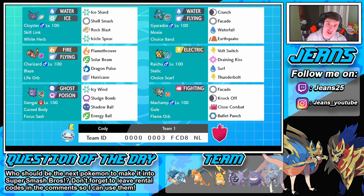Then we have Gyarados with Moxie and Choice Band running Crunch, Facade, Waterfall, and Earthquake — you don't really see Earthquake on Gyarados too much. Then we have Raichu with Choice Scarf, a great Pokemon with Volt Switch, Draining Kiss, Surf, and Thunderbolt — Surf and Draining Kiss give great coverage. Finally we have Machamp with Guts and a Flame Orb. The Flame Orb triggers the burn, which activates Guts for about a 50% attack boost, running Facade, Knock Off, Close Combat, and Bullet Punch for priority.